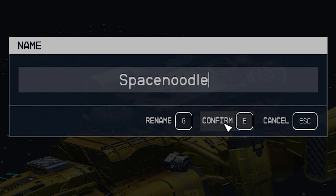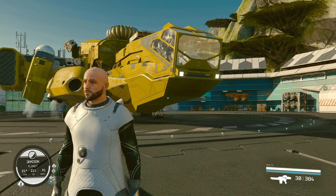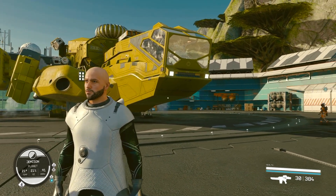Find something appropriate, confirm it, and then you're good to go. That is how you can rename your ships in Starfield. I hope you guys enjoyed this video and thank you so much for watching.